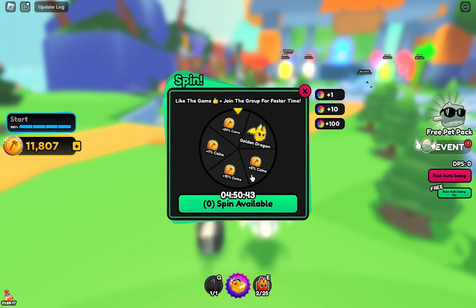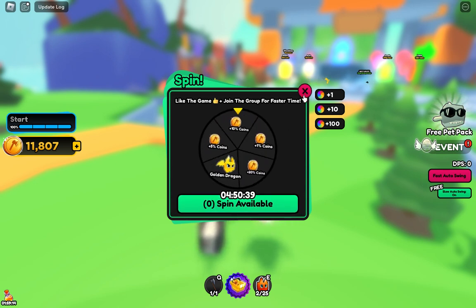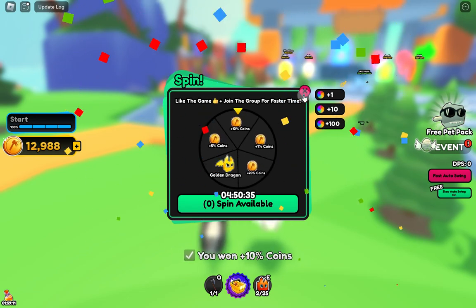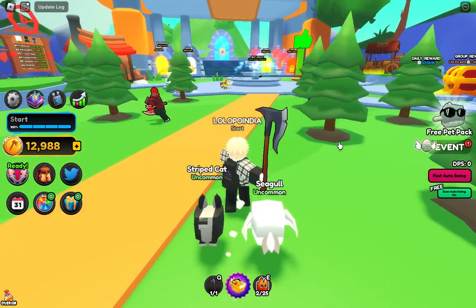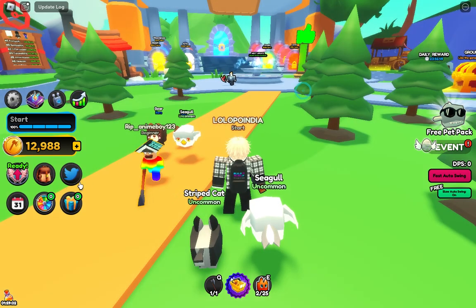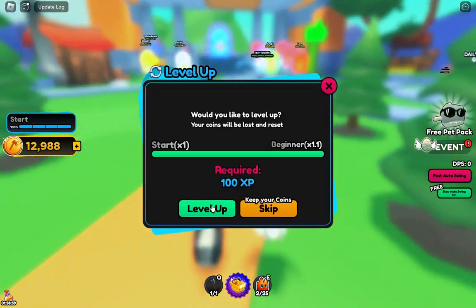Here is the spin — let me spin this. I'll show you the code, guys, don't worry. I want a pet — give me a pet! Okay, you want 10% coins? Let me use this one. Okay, I have no spins now.